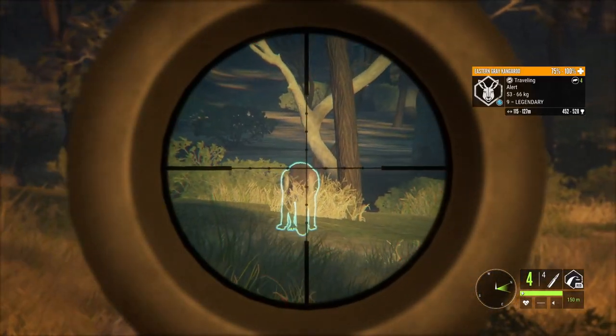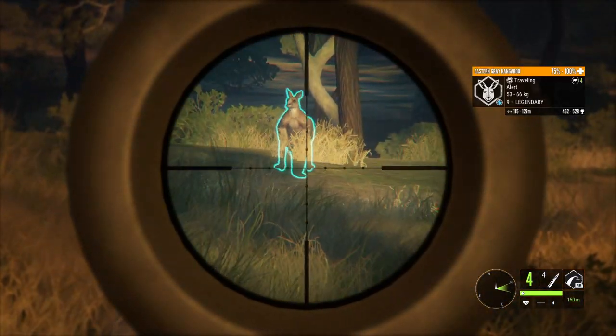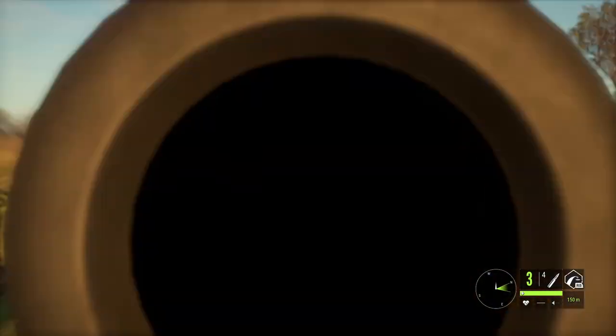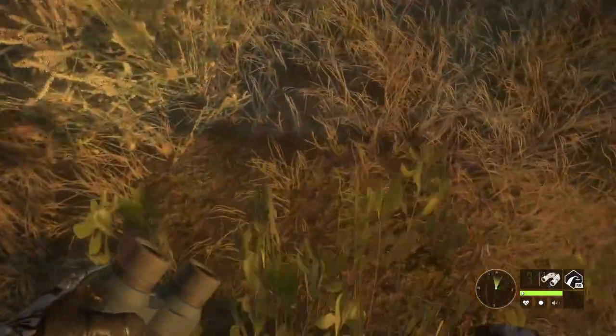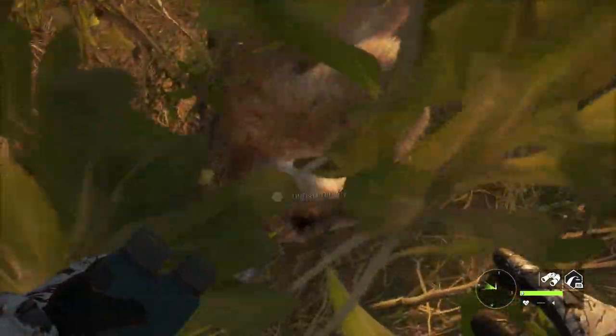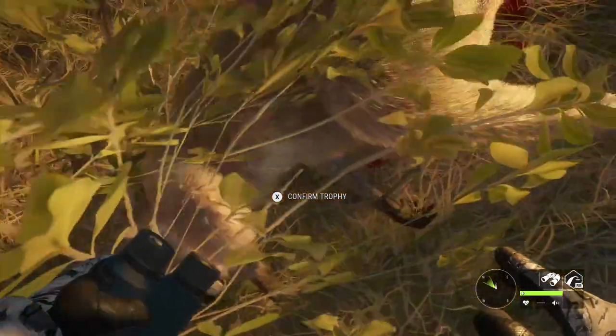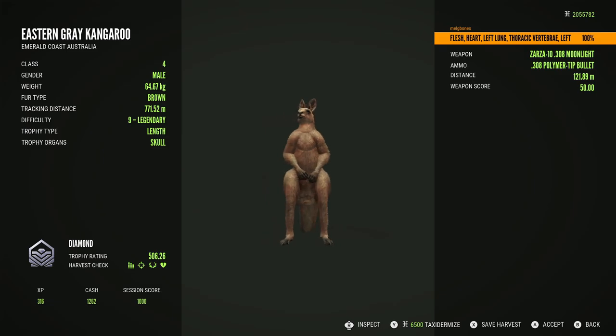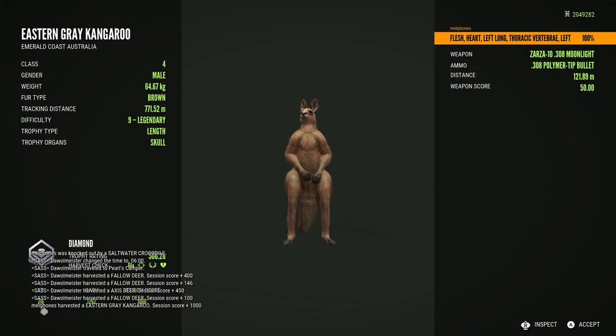Some of these are slightly older clips taken just after the new map released and some are more recent. We're starting off with a few different trophy kangaroo clips, beginning with me taking down a level 9 legendary kangaroo — and picking him up, he is actually a diamond. This was my first ever diamond kangaroo.